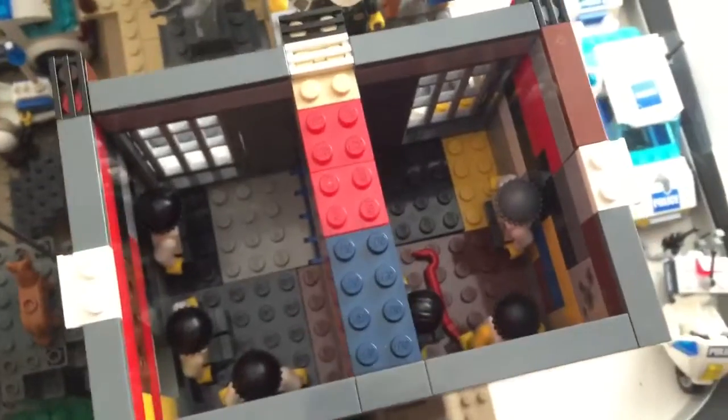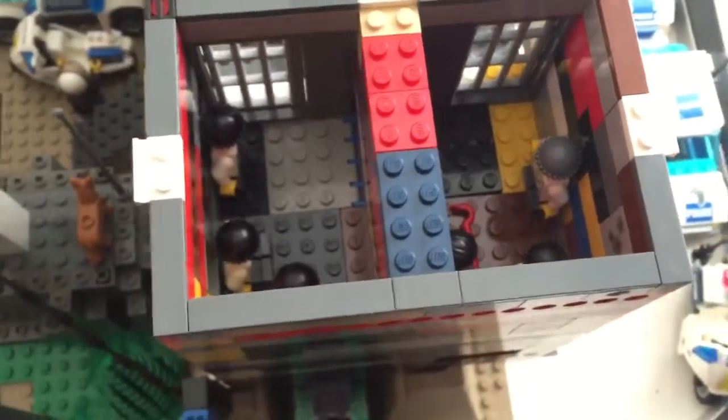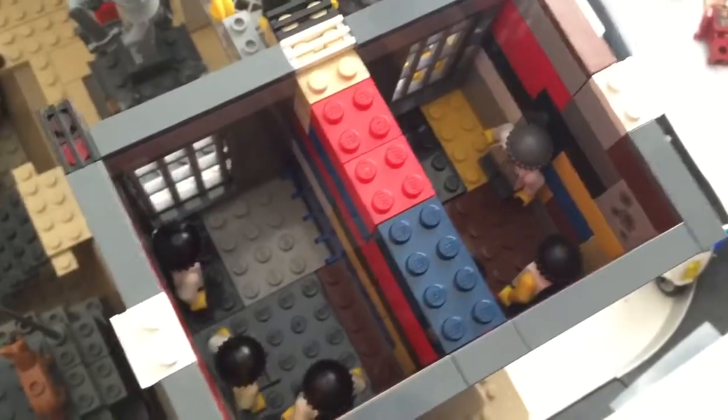I put a crowbar in there — not sure why. They can just drop down into the armory, grab all the weapons they want, and escape, which I guess isn't good. That makes me an evil person to the city of Brooksburg, but you know, it's my city and I do what I want. That's pretty much it for this floor.